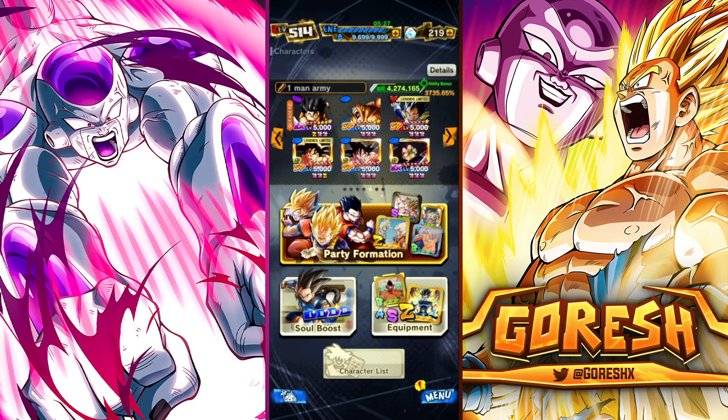Nappa is in A tier, so he's getting a 20% damage buff and a 15% strike and blast defense buff on top of what he normally does. Nappa's already pretty decent, so we're going to see how much Nappa influences the matches here.